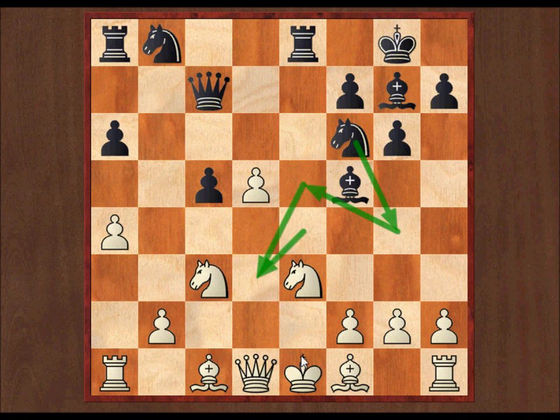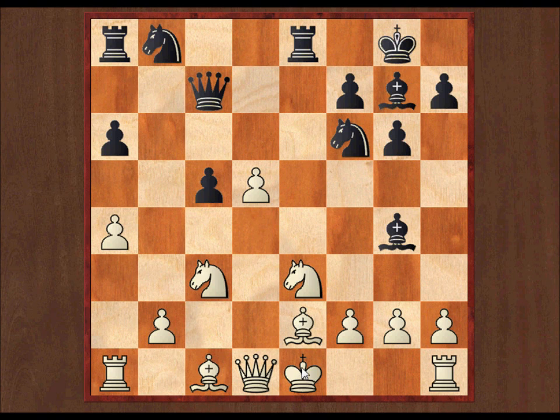Obviously I can't capture this bishop on f5 because my knight is still pinned. So black now plays bishop g4, attacking my queen on d1. So I play bishop b2, just unpinning this knight for starters. He's got to play bishop takes bishop, really, unless he wants to play his bishop all the way back home again, which obviously isn't very pleasant.